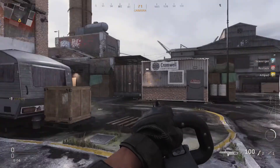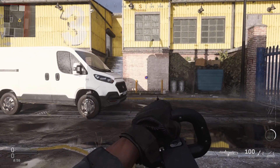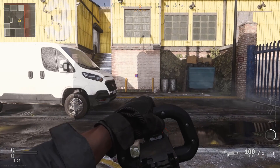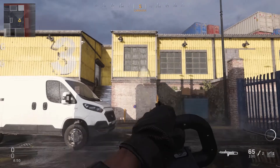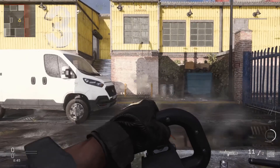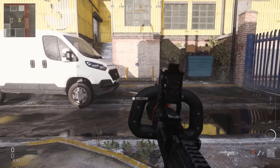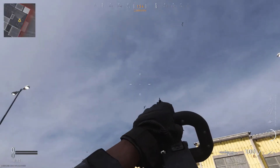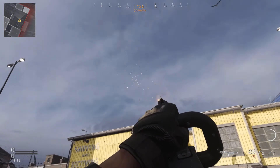Now I'm going to show you the chainsaw stock. This is basically the same as other Call of Duty titles this gun has been in. With the chainsaw you can't aim down sights — you basically just hip-fire aim. This is the recoil without aiming and then this is the recoil with aiming. This is also using those low velocity bullets, as you can tell by the belt. They do have a lower fire rate so you're able to see the rounds way more clearly.